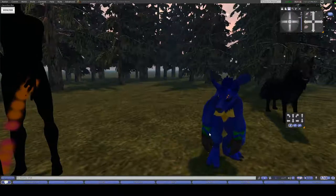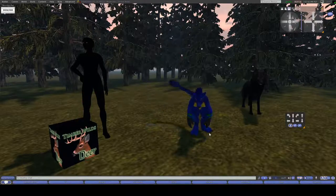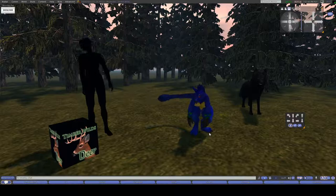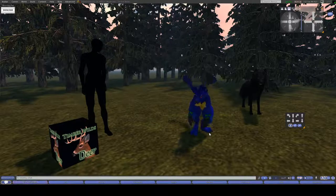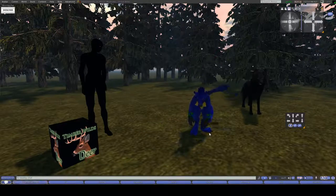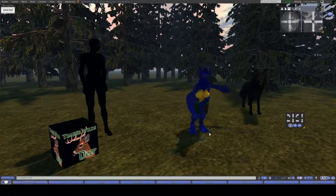Hello everyone! This is going to be a video tutorial about the TWI Deer avatar. You can find it on Second Life — the sim is called Silent Hills, which is the TWI main sim. We're going to look at the avatar itself, all of its cool features, explain how to use it, and just generally show it off.